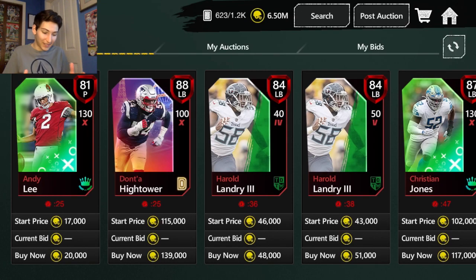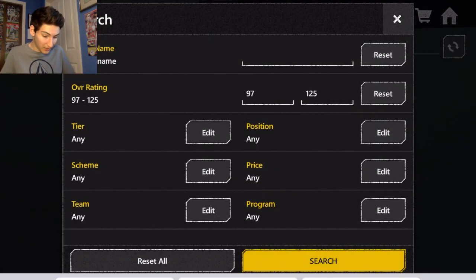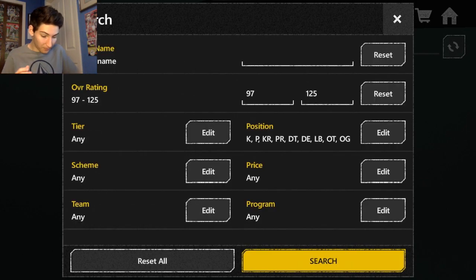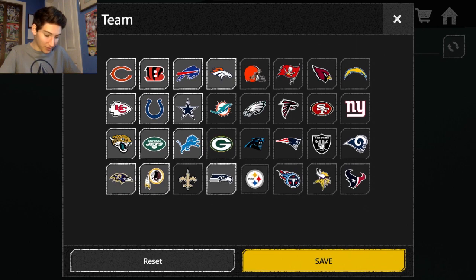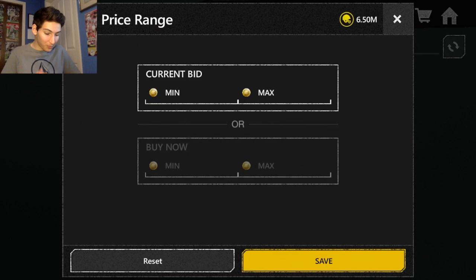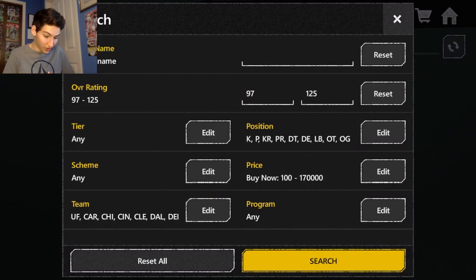It's beautiful to see that 6.5 million right there. Here's how you build the filter: Overall is going to be 97 plus. For positions, select Offensive Tackle, Offensive Guard, Linebacker, Defensive End, Defensive Tackle, and all of the special teams. Then go to Teams — this is the somewhat tedious part — you have to select every single team except for the Dolphins, the Packers, and the Rams. Then for price, put the Buy Now at 170K and search.